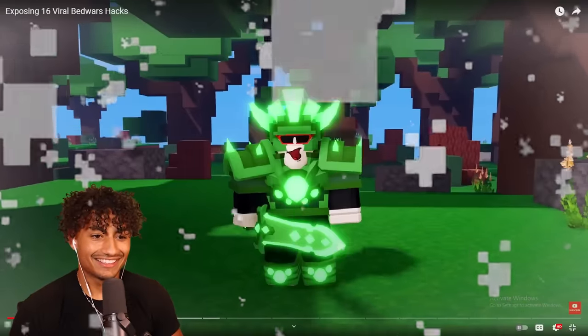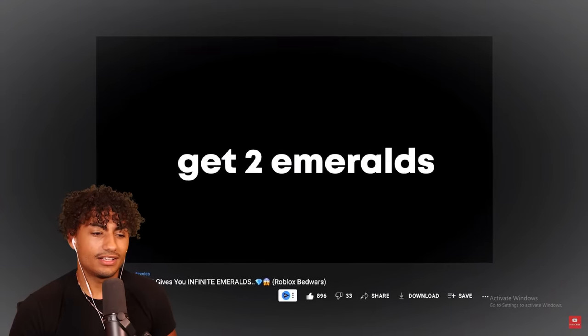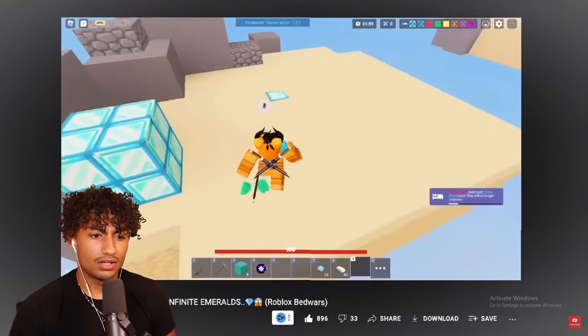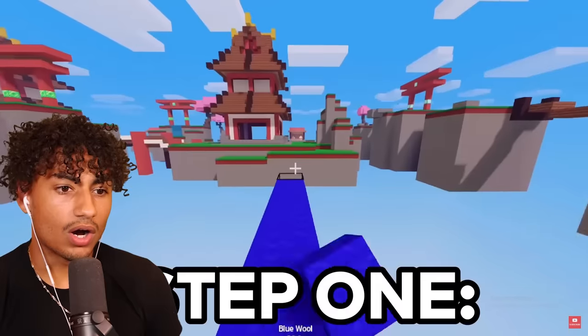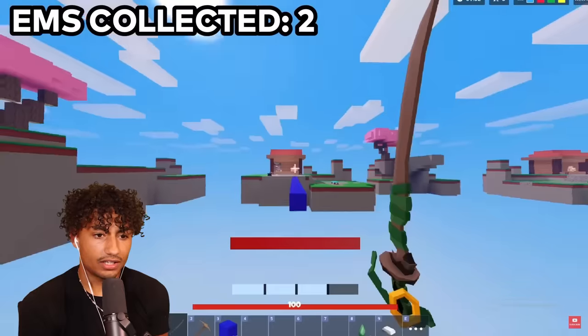Next hack: you can get full emerald in just a matter of seconds. What? That's gotta be fake. The first step is to get two emeralds. Drag the item, press Q, and release click. This man goes from his head to 12 emeralds in a few seconds. Step one, get two emeralds — no way, that's gotta be fake.